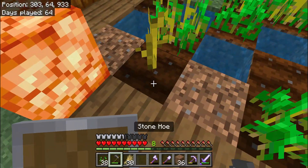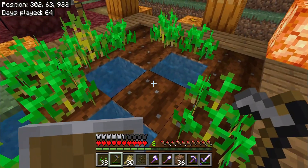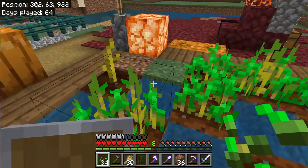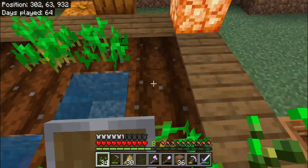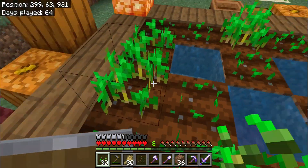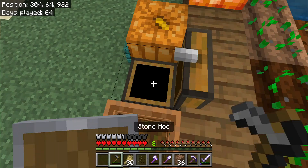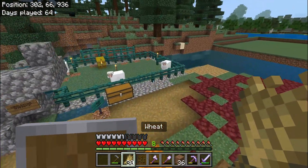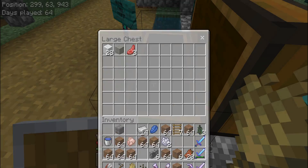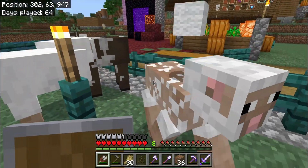My village is a taiga village, so there's foxes. If there's not foxes then I don't know — but there's no glitch, so there are foxes, and foxes eat chickens. So I realized a chicken farm outside isn't gonna work. But luckily there aren't too many wolves out either.